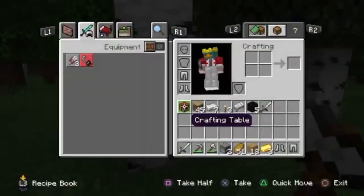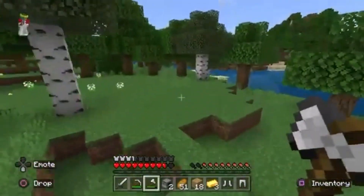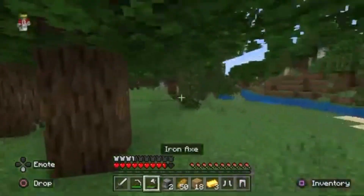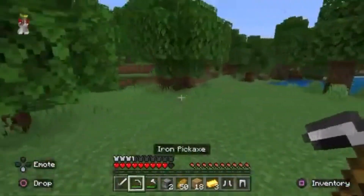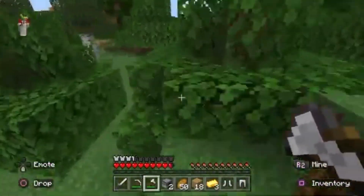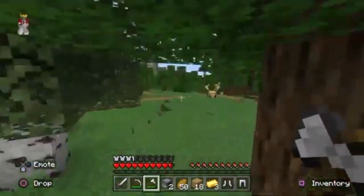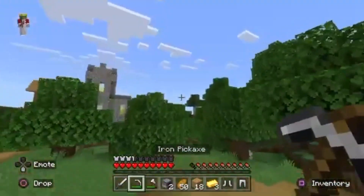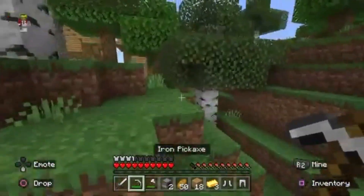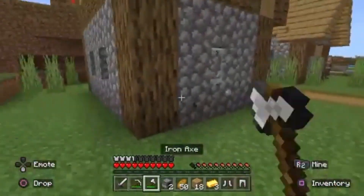Now I've got those two trees — we've got 45 oak logs. So where are we going to make our base? There was a lot of open area where we spawned in, so we'll probably head over there. We'll be near the beach as well, so we can get a lot of sand for our windows. Now all we need is just a shovel and some more armor, but we're not really going to go mining yet. We've already got some iron and gold.